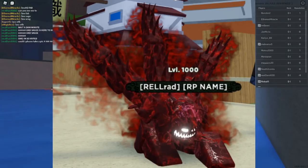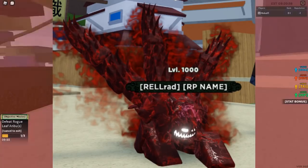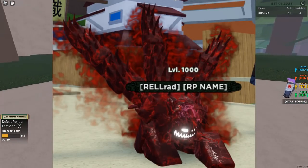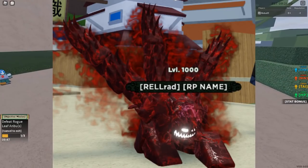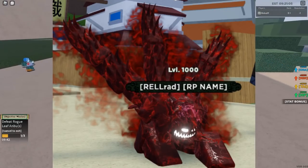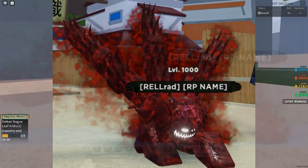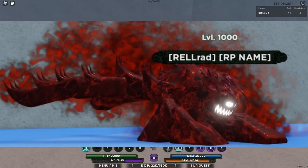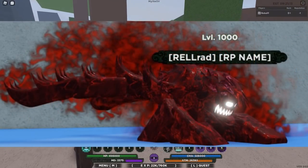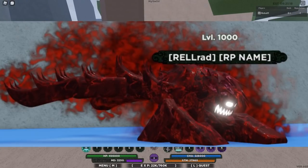I'm really hoping the Three Tails gets justice because I think it looks dope in this image, and I hope it's not missing anything in the chakra mode they're adding in a few hours. I think they're going to do it justice and it'll look nice, but I really hope it gets some details like the Seven Tails and Two Tails had. This is another angle of the Three Tails remodeled and I think it looks really cool. I think they're doing a lot of justice to the forms overall.